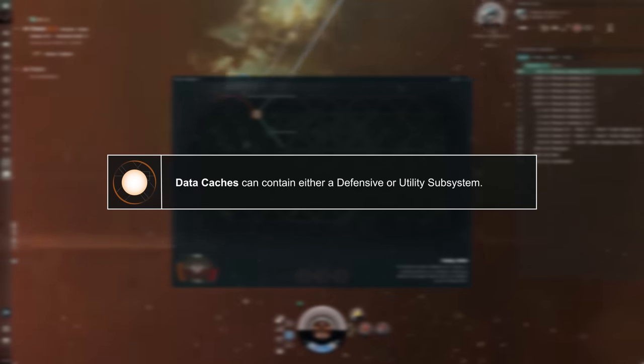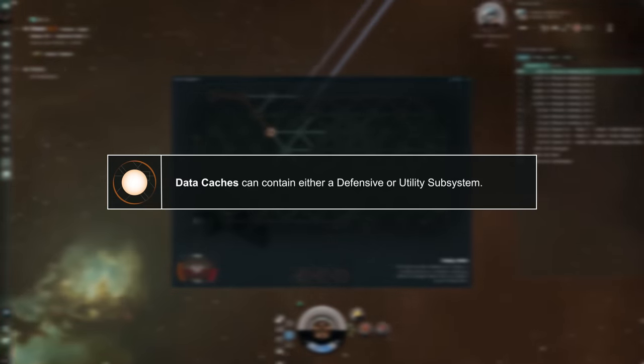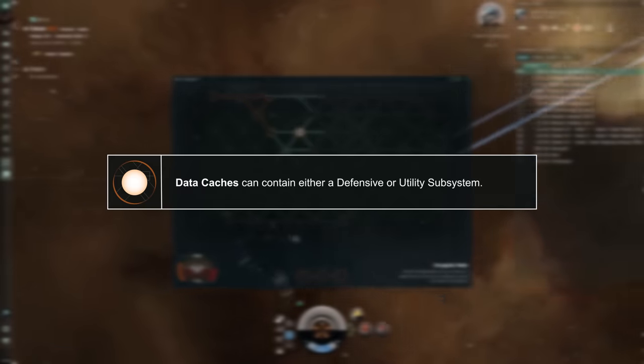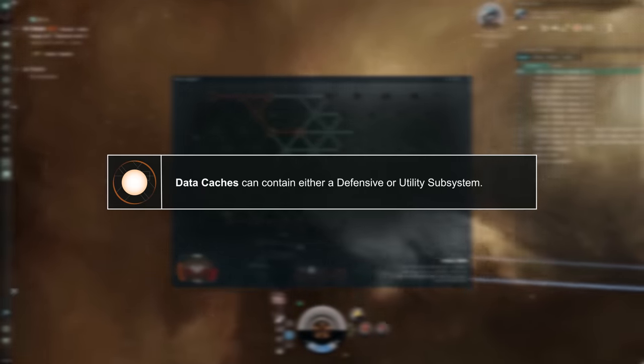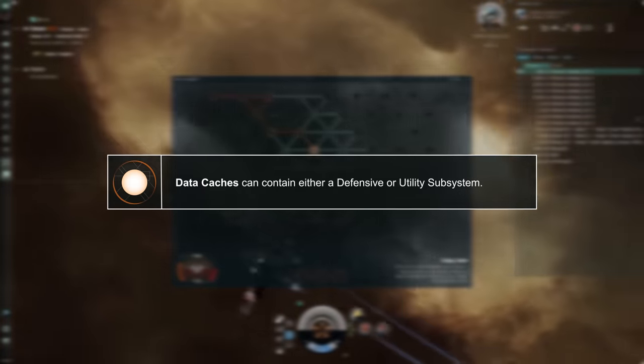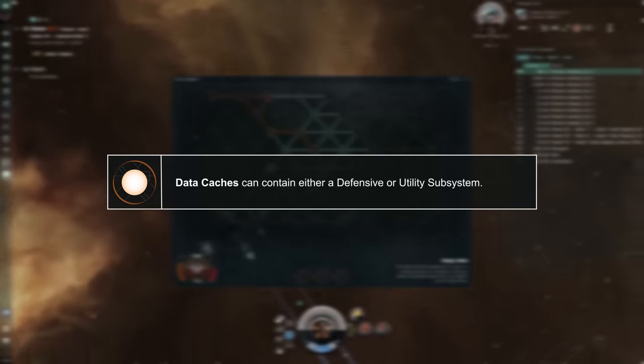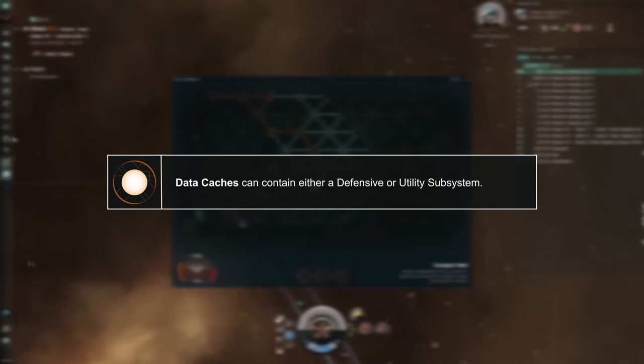As you explore, you may also uncover data caches. They may either contain a helpful utility subsystem or a dangerous defensive one. Because there's no way to know what a data cache contains before opening it, it's generally recommended to only open these as a last resort, when you might otherwise fail without a utility subsystem to give you a needed edge.